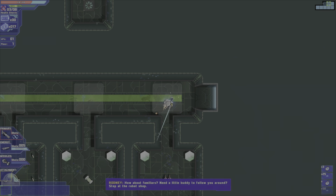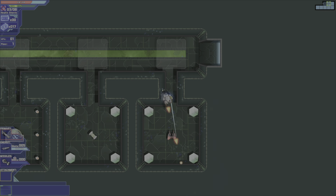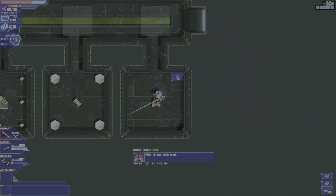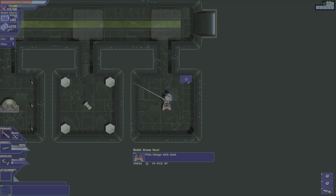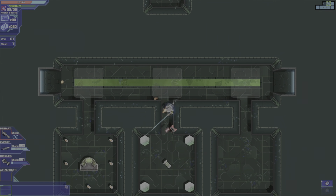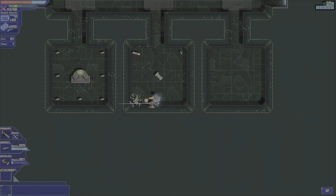How about familiars? Need a little buddy to follow you around? Stop at the robot shop. Passive upgrades — just slap it on, and off you go.